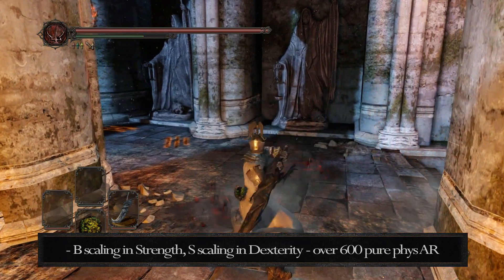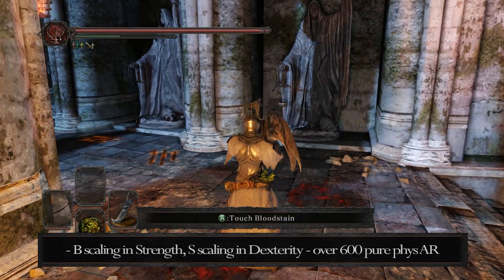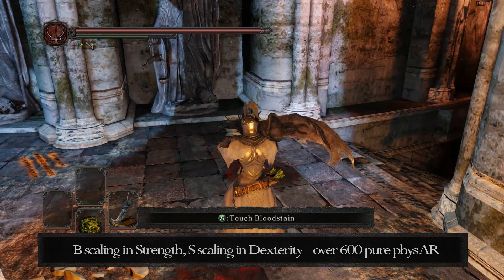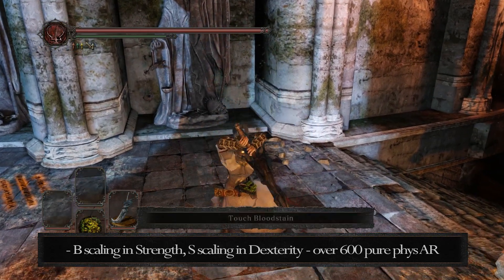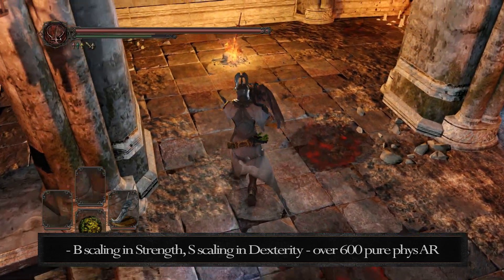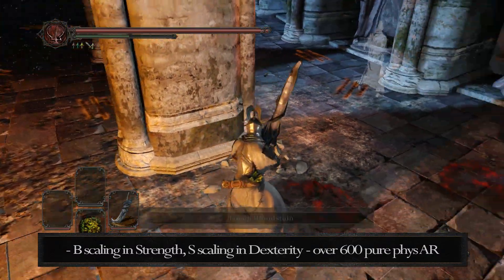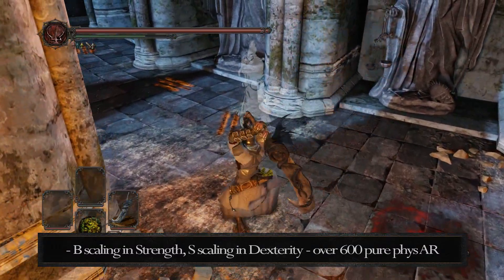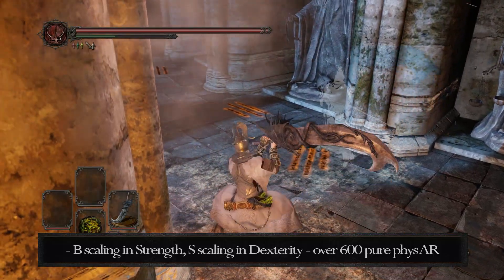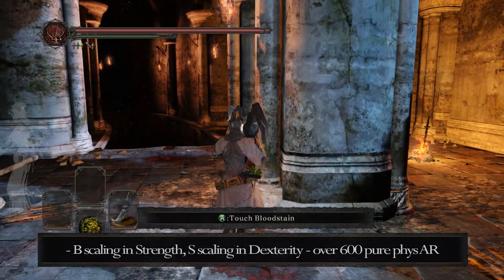The good things: it has a B scaling in strength and an S scaling in dexterity, meaning that on a 40-40 build — which means 40 strength and 40 dexterity — it actually has over 600 pure physical damage. That's including the Ring of Blades; even plus 1 it has over 600, which is a lot. Especially when you're versing people at higher soul memory who always use Great Magic Barrier, 600 pure physical damage is really, really good.